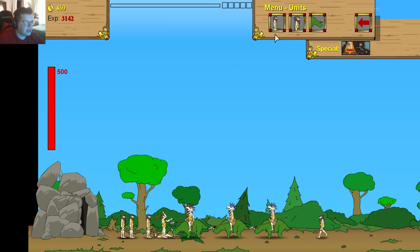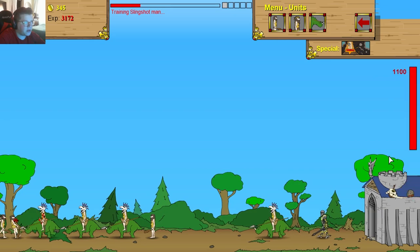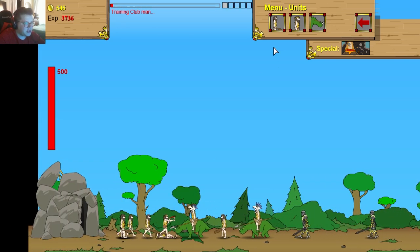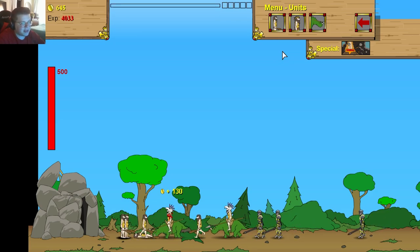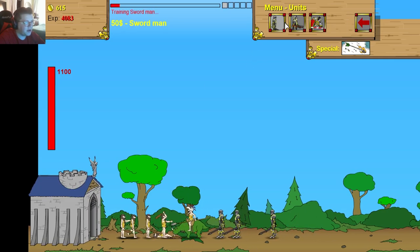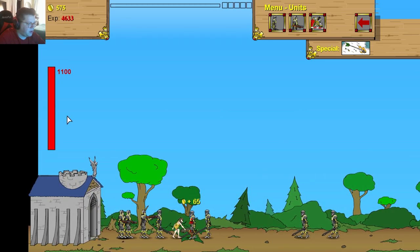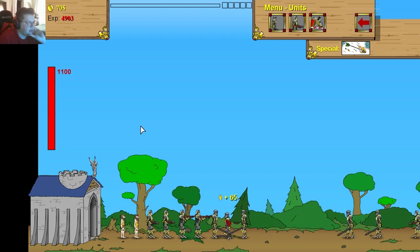A lot of people would probably use the special here because there are a lot of big units and the enemy has even started pumping out medieval units. But if I use the special, I won't get to the next age as quickly — and he's already there. Using the special now would screw me into fighting the medieval age for much longer. Alright, now we're at the medieval age. Same strategy applies. If I use the special things would be gone, but I'd still be stuck with less money and a harder fight.